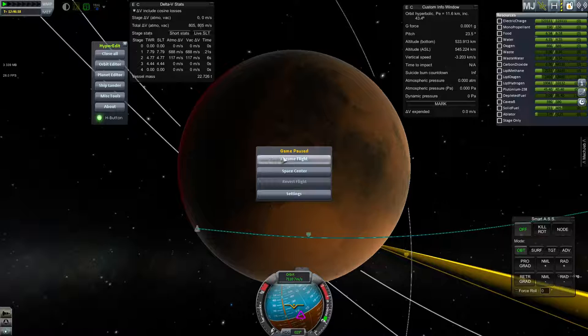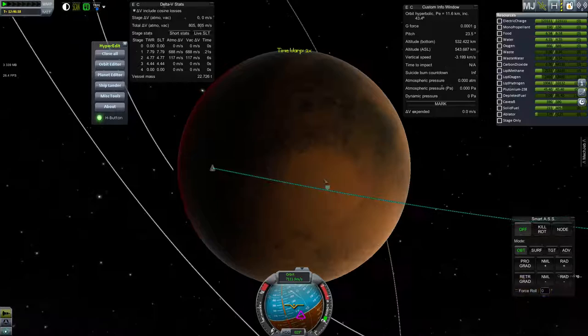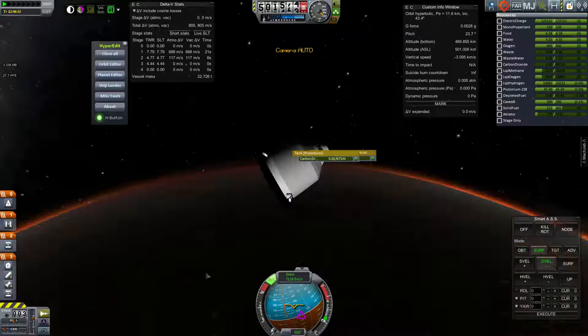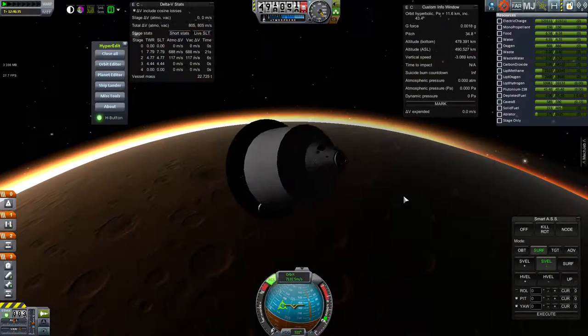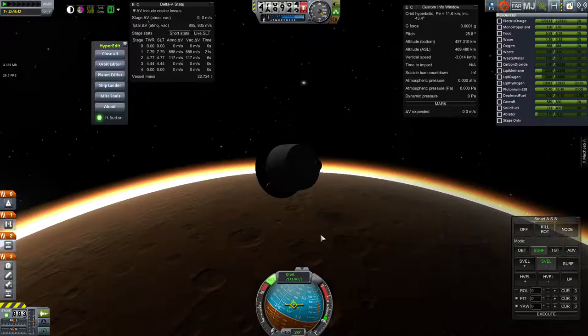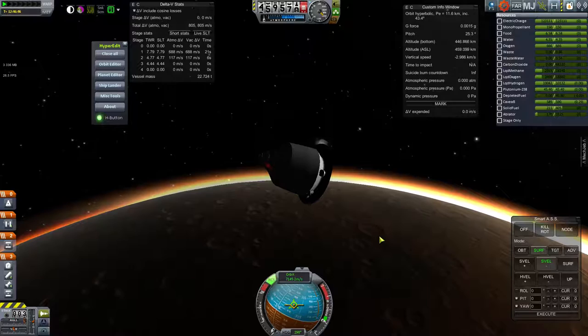This video covers entry, descent and landing, which is the first major problem. I've used HyperEdit to get my craft here over Hellas Basin. This is roughly the speed a craft would be coming in from Earth. Getting it to this point would be pretty difficult, but it's one of the easier parts of this challenge since it could be accomplished with existing tools. The first challenge is slowing down from this Mars intercept velocity.